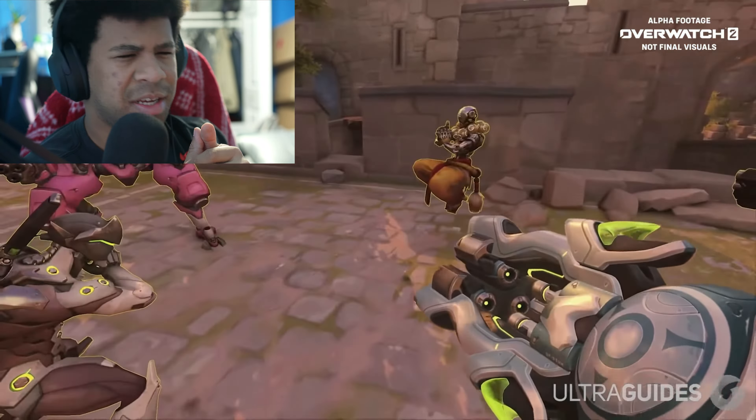Doomfist's ultimate is largely the same — it just slows enemies. Moving on, Bastion's primary fire is slower but has no spread, so it's like a sniper kind of gun that rewards very high precision. It's super fun and has great potential. His configuration is now called Configuration: Assault instead of the old tank form — it just allows him to move, which makes flanking incredibly fun to engage with. I think it's a pretty cool ability.